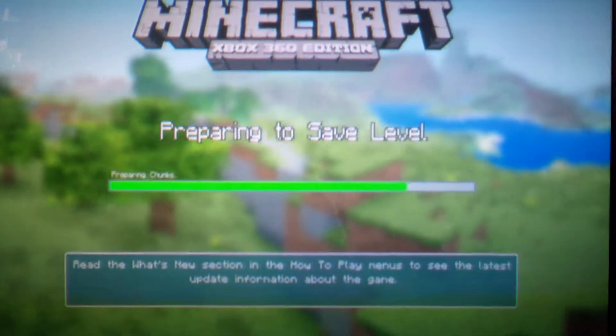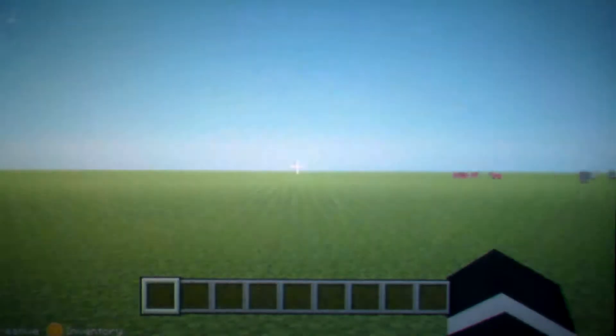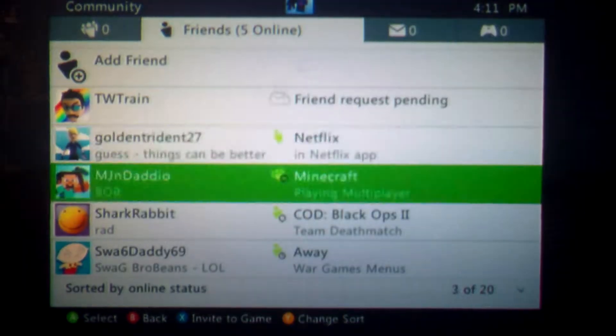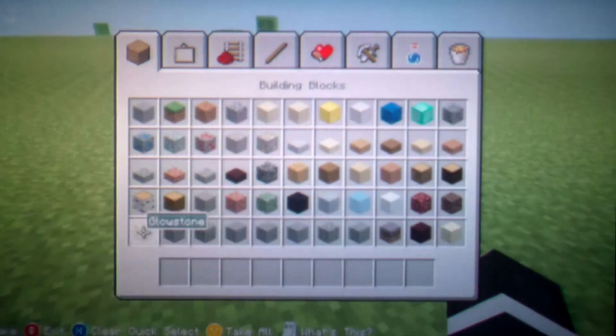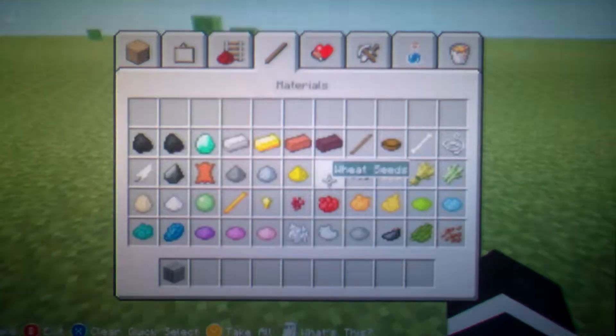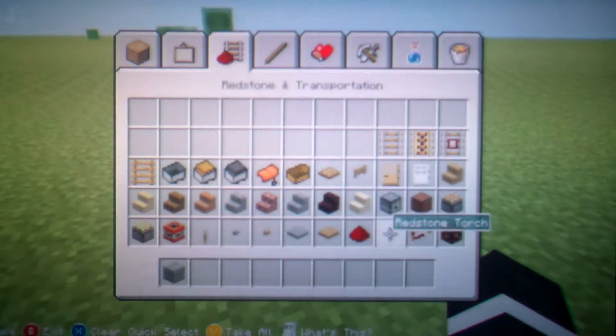I'll load up the new world for the tutorial. Okay guys, I'm back. I created a new world called Tutorials and it's a super flat world, and I'm doing this on easy so I can just make it quick. First off, let's get some stone bricks — that's what I'm going to use. You can use any block; I just wouldn't recommend glowstone or redstone lamps. It takes no redstone at all.